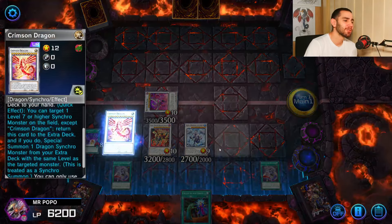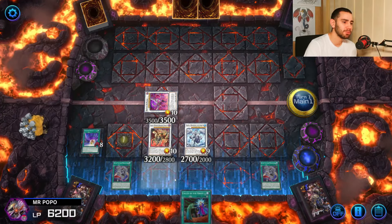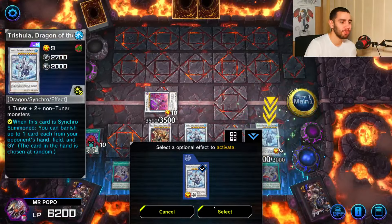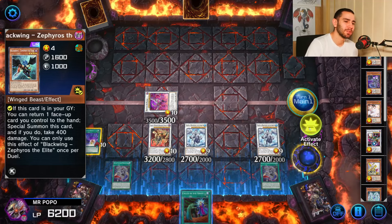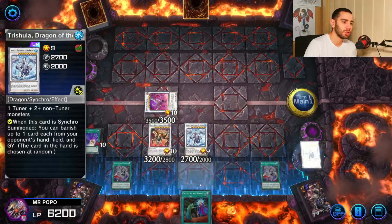Use Crimson Rank's effect to target the Trishula and summon another Trishula. And guess what this second Trishula does — exactly, rip another card from the opponent's hand.